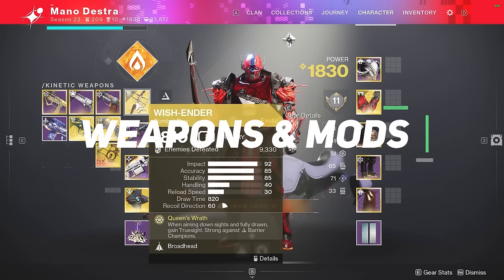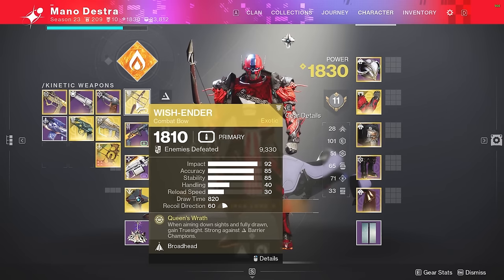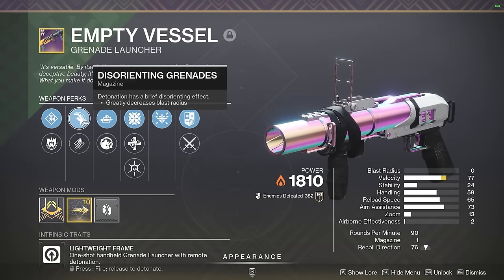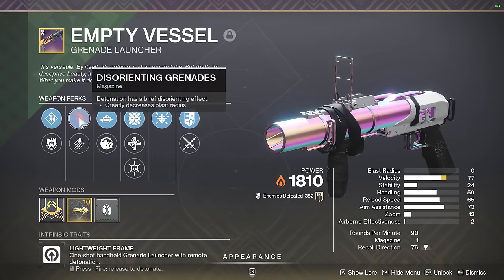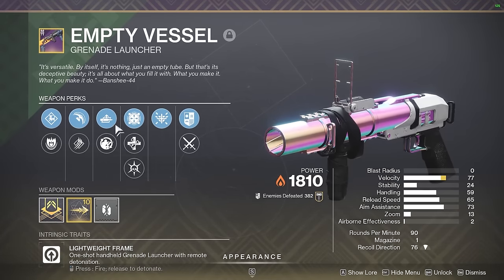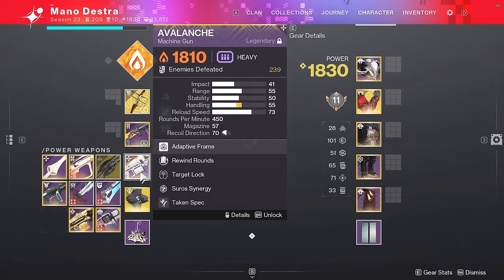First, let's talk about the weapons, mods, and gear you should be using. If you're going to use the cheese, Wish Ender is non-negotiable, and it's actually a great weapon since bow damage is increased in this encounter. Next up, I use a blinding or disorienting grenade launcher of some sort — it doesn't matter what flavor. I really prefer the Empty Vessel, a grenade launcher you can get from Strikes. It comes with auto-loading holster and disorienting grenades, and it's very easy to get.